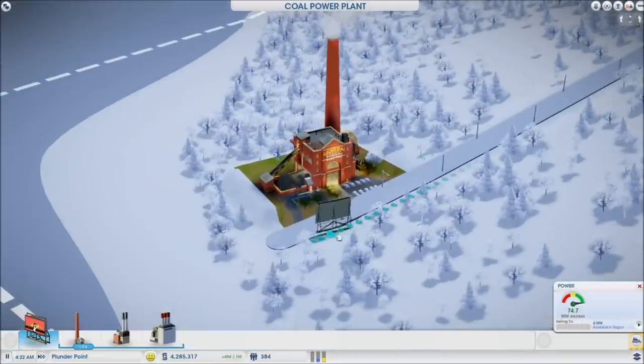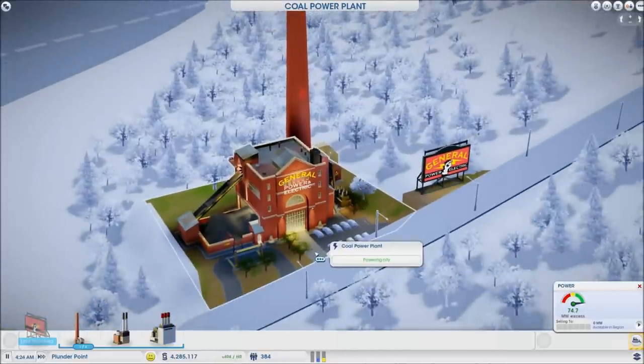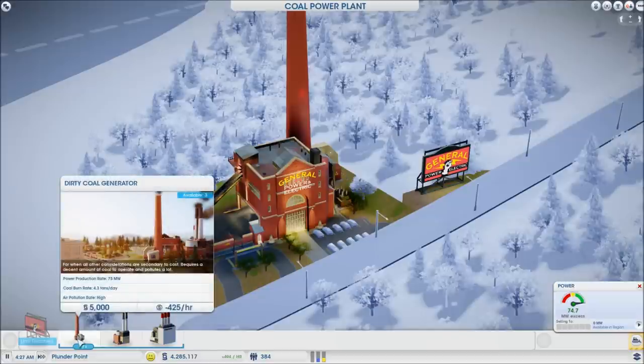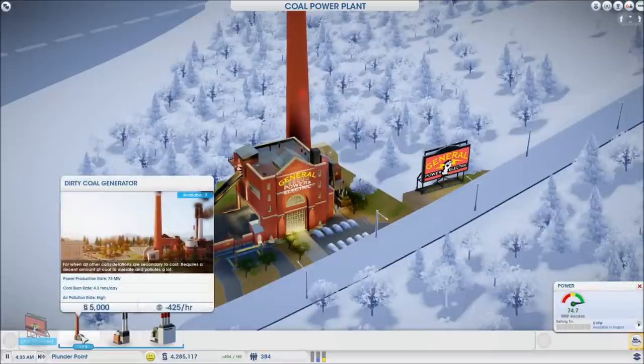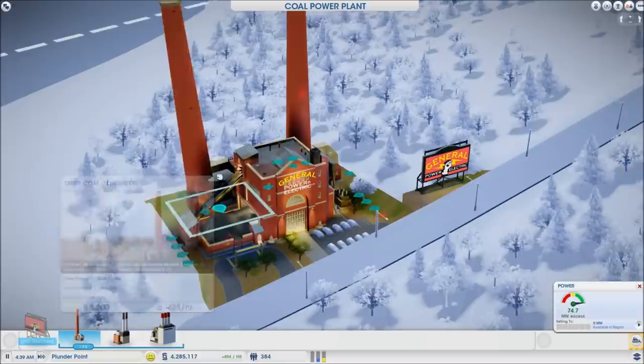Most modules have a sign that you can place, which does nothing other than provide cosmetic aesthetics. The next module is the dirty coal generator. As the information states, it produces 75 megawatts, and as you can see I have an excess of 74.7 because I'm using 0.3 in my city. The cost is 5,000 and there's a 425 simoleon cost per hour, which is added to the base cost of running the generator.